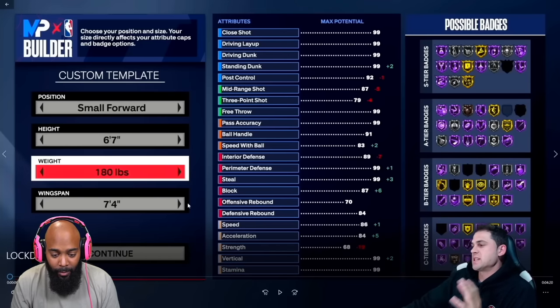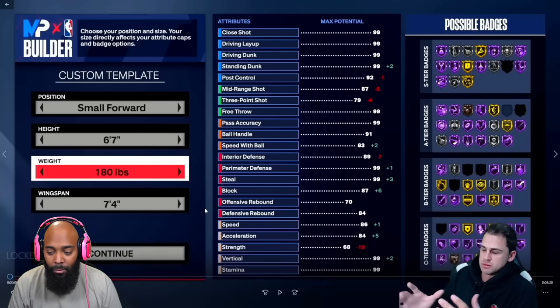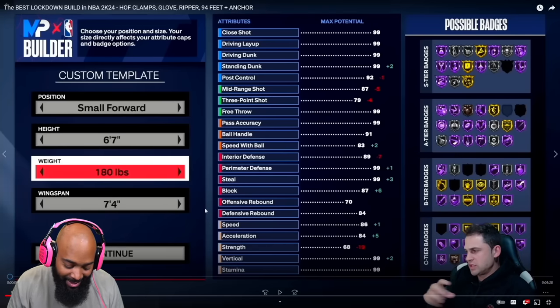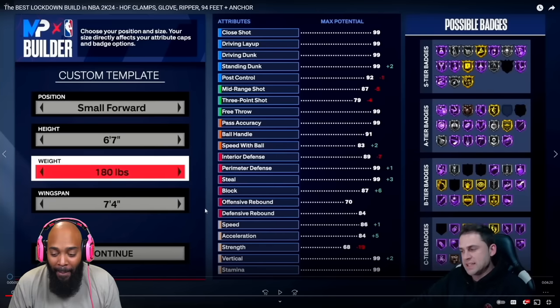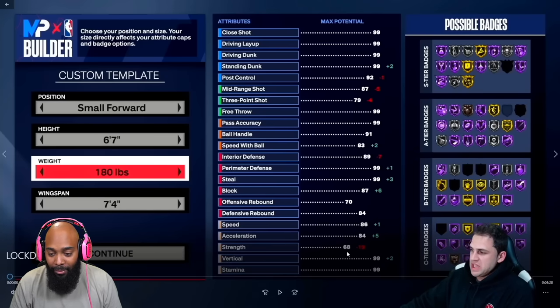In my opinion, from what I saw, 6'7" is going to be the best lockdown height in general. Obviously it depends — if you're playing fives or threes it differs — but in general, 6'7" is going to be the best. Now at minimum weight you can basically get everything you want if you're going no strength.